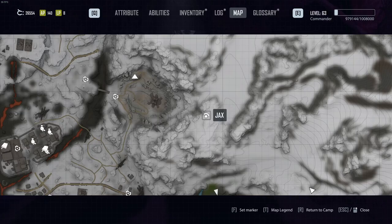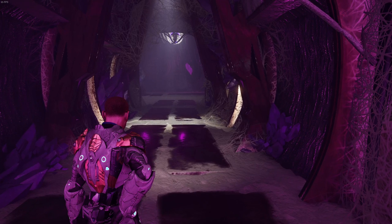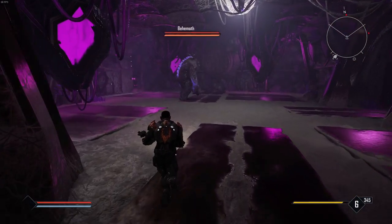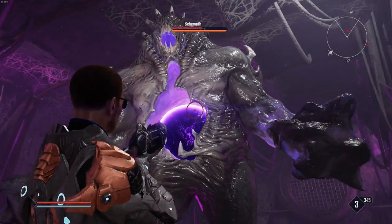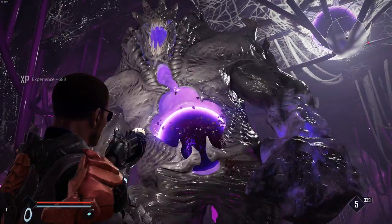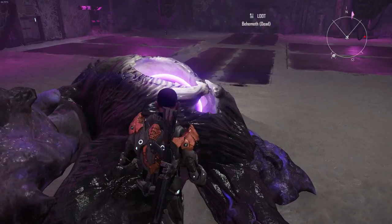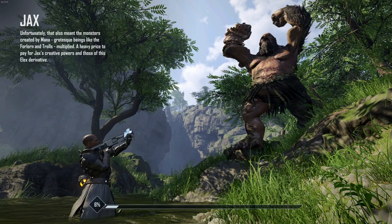Now let's try the thunderclap. Is it going to take seven shots? We'll find out. One, two, three, four, five, six — seven shots. So from that test alone it takes the same amount to kill a behemoth, which means you could argue that thunderclap is actually better, just because you get the extra bullet.